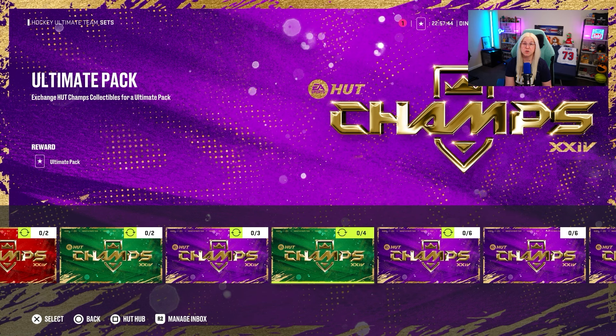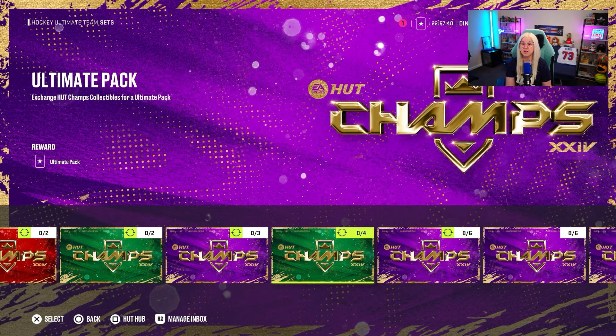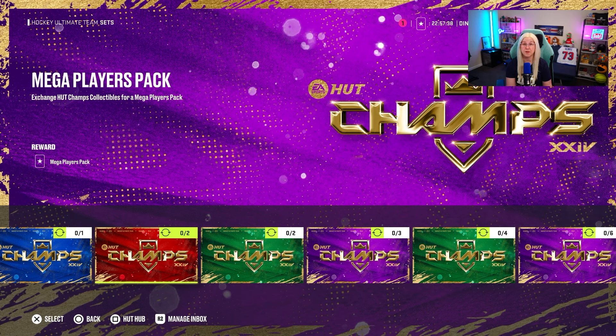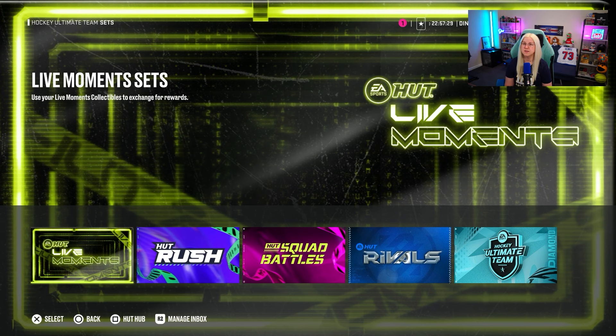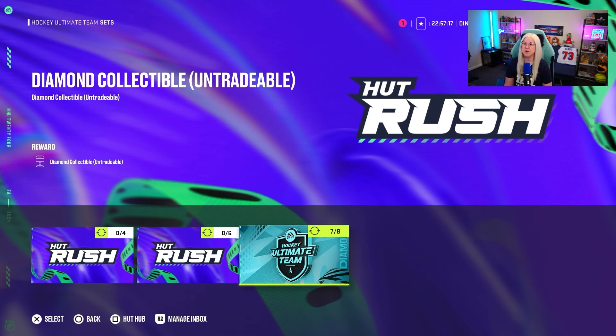Let's say you go and play champs — what do you do there? We know the majority of the community can get 10 wins. 10 wins in hot champs would give you 6 collectibles. You can basically trade in 6 collectibles for 3 mega player packs, and that will give you, in my opinion, at least 6 purples. From my experience opening all five, I ended up with at least 10 purples, so mega player packs is probably the safest bet.